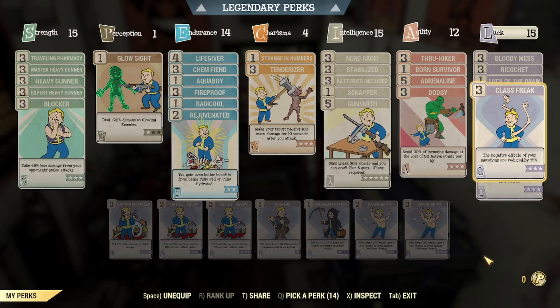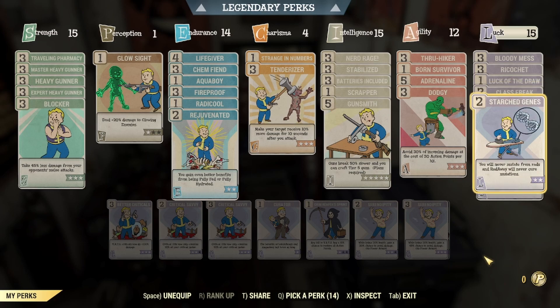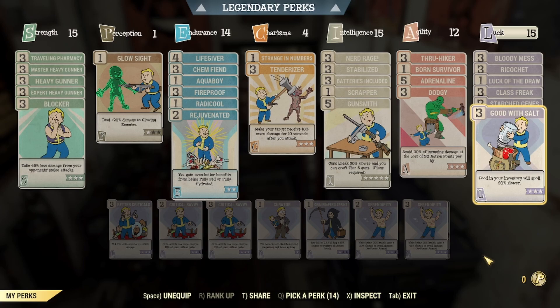Next I have Class Freak — this is a mandatory perk for the build. We will have our strength greatly reduced if we do not have this, as I have a ton of mutations and the negative effects would just be too great without this card. Next I have Starch Genes — never mutate from Rads, and Radaway will never cure mutations. Just like the card says, we need it so we keep our mutations. Lastly, I have Good with Salt — this is a quality of life perk; I keep a lot of food and don't like to craft it all the time, so this helps it last longer. If you don't want to use this perk, you can also use One Gun Army, which gives you extra Stagger, Knockback, and Cripple — though it's not really needed for this build.